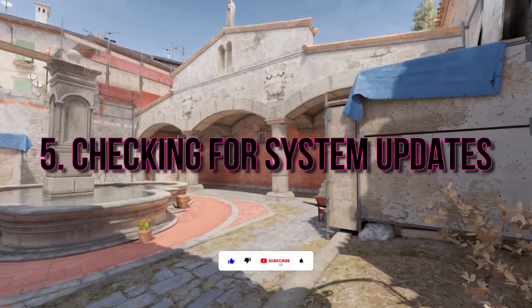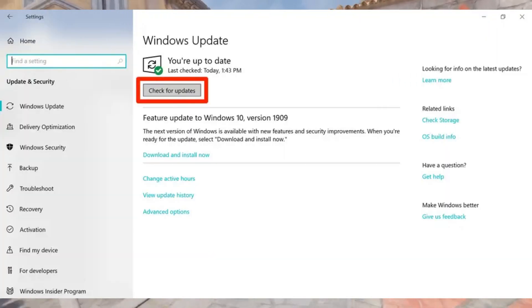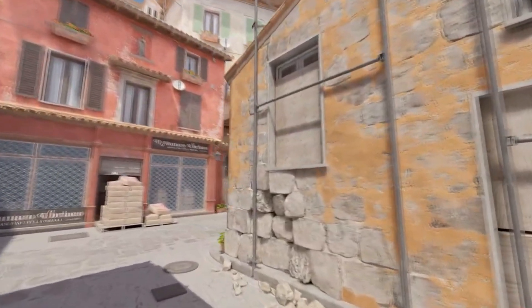Checking for System Updates. Don't forget your operating system. Make sure it's up-to-date with the latest updates and patches. System updates can fix compatibility issues that might be triggering CS2 stutters.